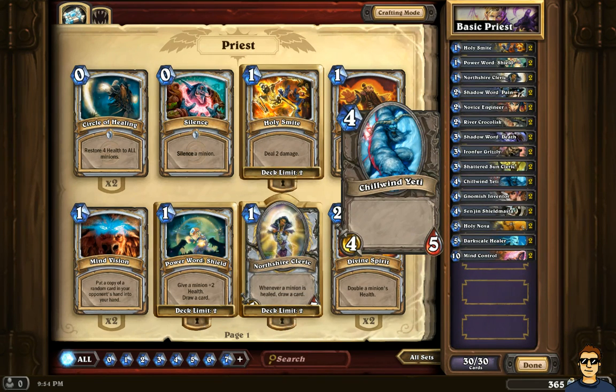The Shieldmage Yeti is another neutral creature — four mana, four attack and five defense. There's nothing magical about it, no Battlecry or special abilities, but it's one of the most powerful creatures you can get for four mana. Four attack and five health is very interesting, especially when you have the Priest healing your troops from behind. I recommend having this in the basic Priest deck.